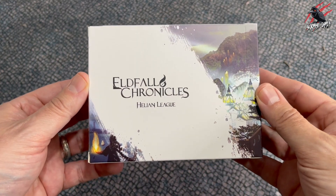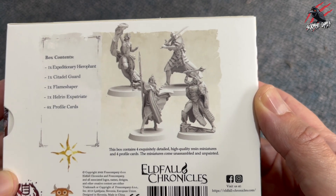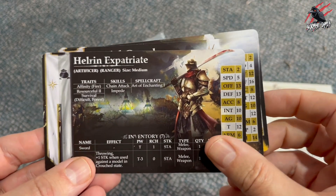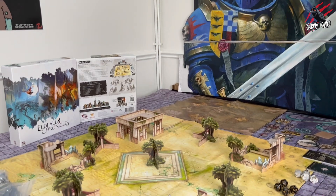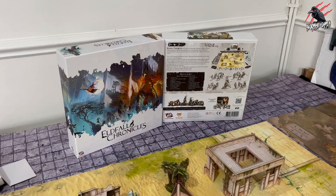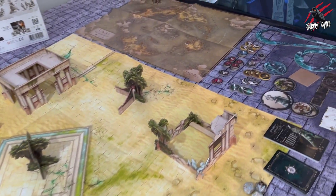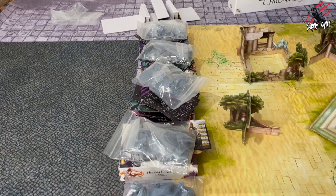And finally we've got the Hellion League — again four models in here. These look like proper warriors; they're not going to be messing about at all. This faction comes with a gold and white theme, which makes them come across a bit more heroic than the others. I think these could be kind of your good guys almost — that's the vibe I get from the artwork. So that's everything that comes in the box, and here it all is laid out on the table. For such a small box it's a huge amount of stuff. You can build up the terrain and have a game right out of the box with everything you need to play.